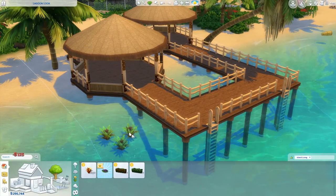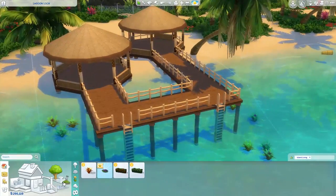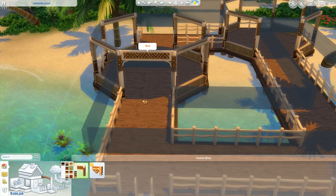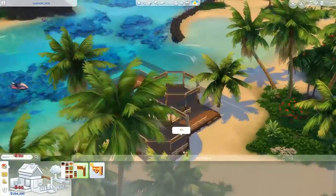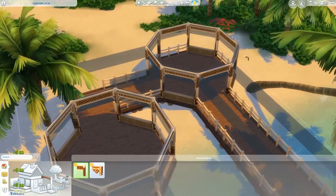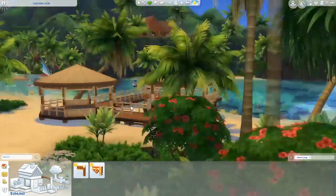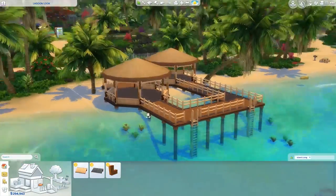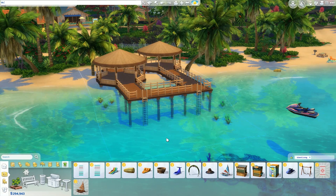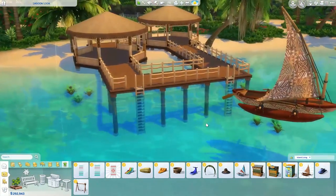These cabanas are pretty big. The game actually comes with a built-in cabana item — it's like a square structure with a fabric roof where you can put lounge chairs underneath. It's about two by two, so I wanted to build bigger cabanas. We also have a new foundation with this pack — these beam foundations. You can build on top of water and it looks like the whole building is supported by beams instead of one huge block foundation. I love that they added that.